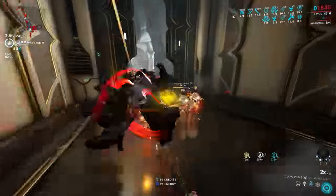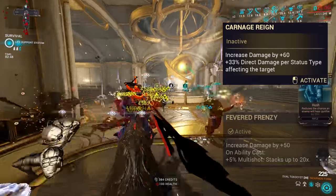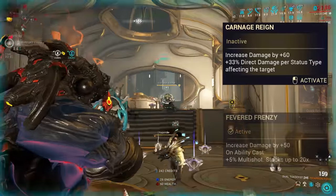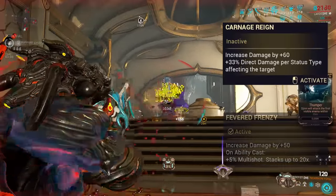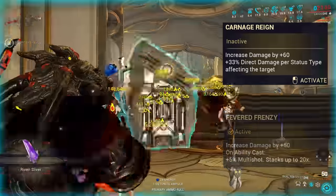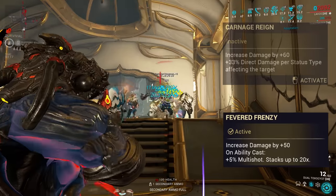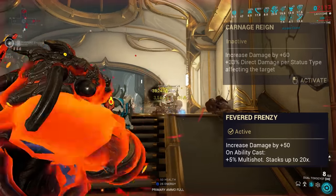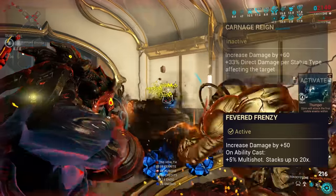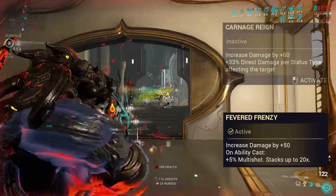Evolution 2 offers 2 perks, both with increased base damage plus an additional feature. Carnage Rain offers plus 60 base damage alongside the base 75 damage, as well as plus 33% direct damage per status on the target — a very weak version of Condition Overload and Galvanized Shot, with only 33% compared to Galvanized Shot's max of 120%, and the bonus only scales from the innate base damage. The other perk, Fevered Frenzy, increases damage by plus 50 but also grants plus 5% multi-shot per ability cast in the mission, capping at 100% multi-shot after 20 ability casts, additive with other multi-shot bonuses, and lasting for the entire mission. This makes Fevered Frenzy simply the optimal choice.